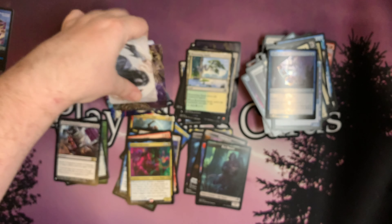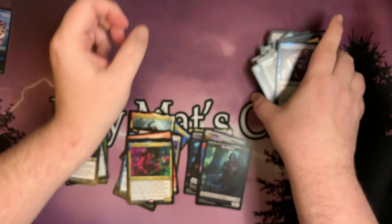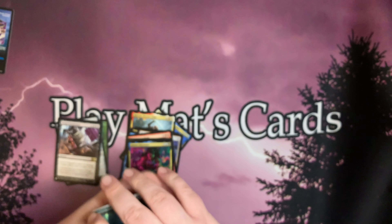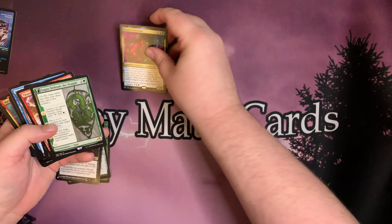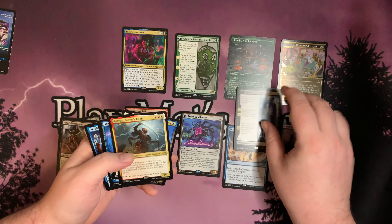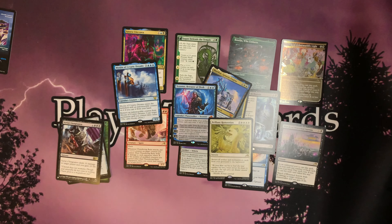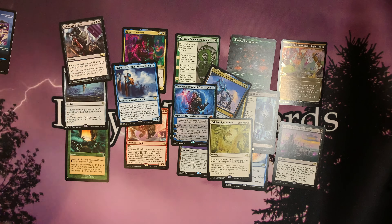We did quite well for our first row and the first time I've done a Kamigawa Neon Dynasty box opening on my channel. Our rares and Mythics — Boseiju Who Endures, Tezzeret, Tezzeret — just insane. So that will wrap up this opening. We'll get started on the next video with Row 2. Thank you so much for watching, and I hope you all have an awesome day.